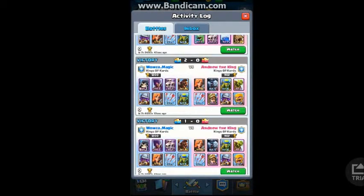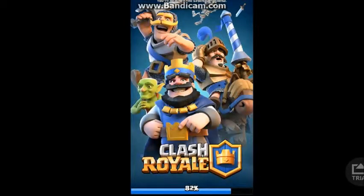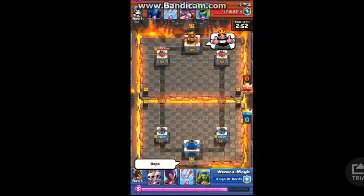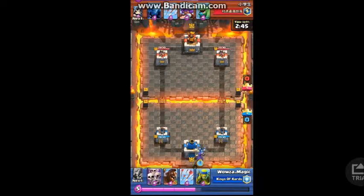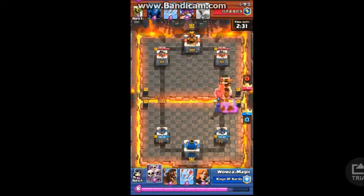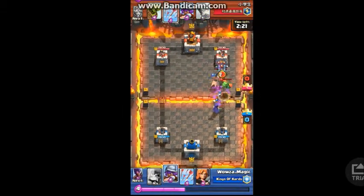So we're going to start with me against a person with a name I can't read. It only costs 4 elixir, but that's if you're using the giant skeleton instead of the PEKKA. I just got the PEKKA today as I explained in my last video. Now I'm using the PEKKA instead of the giant skeleton. I start with the witch and the skeleton army to take down that giant skeleton as he places down the baby dragon.